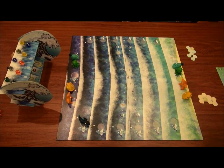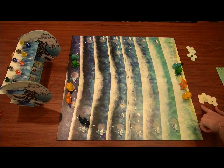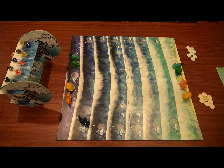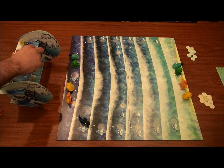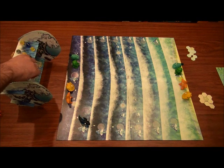Each player is going to place one of their characters at either end of the board. They're also going to take their reef tokens, which are color coded to their character's color, and arrange them however they like. Then finally, starting with the start player — who is the person who has a character at the head of the Kraken — they're going to start by placing dice going around the table one at a time on top of the wave.